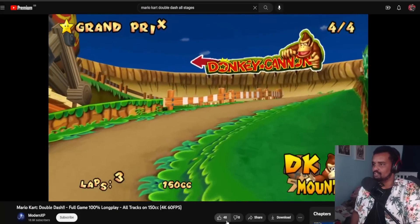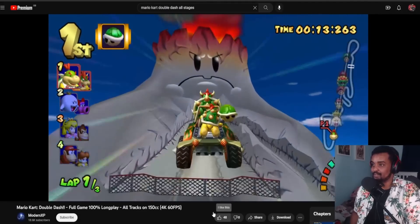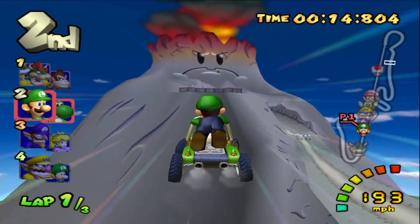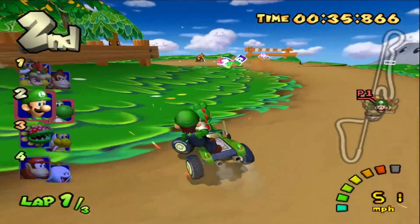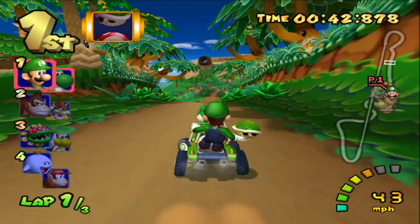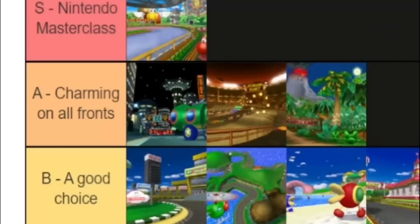DK Mountain. Nice cannon to start you off, taking you to the mountain proper. I do like the animations of seeing the character in the back barely hanging on for dear life. The rocky section is when it gets a lot more interesting — the size of the rock dictates how much you respect its boundaries. There's a nice shortcut right along the path where you can jump to the right and grab an item. But the most memorable part is the bridge of death. Many a giant banana and Bowser Shell were thrown back on that bridge. You'd fall off and get sent all the way back — harsh and unforgiving. A tier.